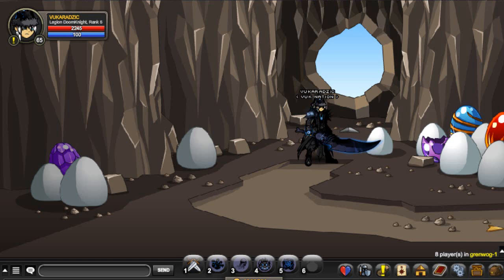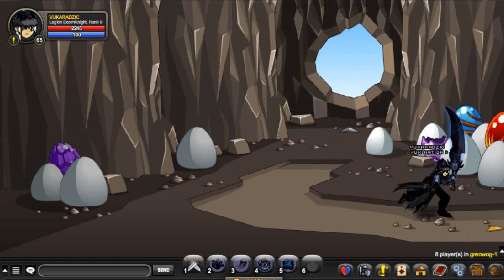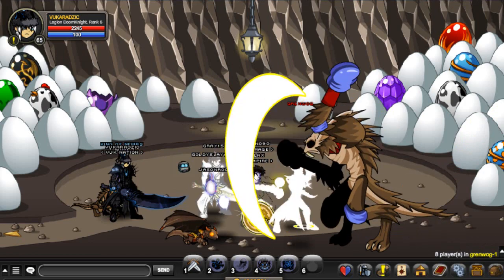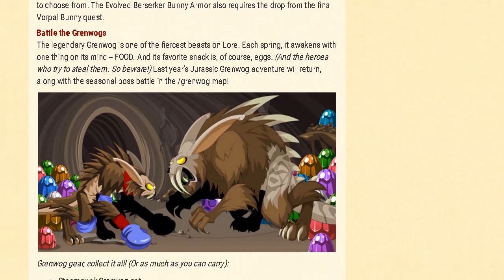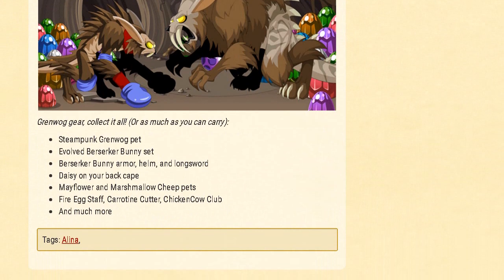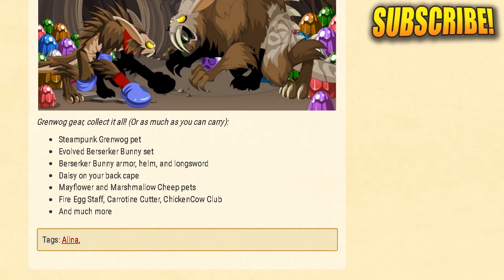The next thing is you need to head over to Grenwog — I think that's how you pronounce it — or just type slash join G-R-E-N-W-O-G, no spaces. You gotta come over here and kill this boss. If you head over to the design notes you can find the items that it drops. Most of them are seasonal and not new. The only new items I can see are the Steampunk Grenwog pet, the Mayflower, and the Marshmallow Sheep pets, so most of them are going to be pretty easy to get.